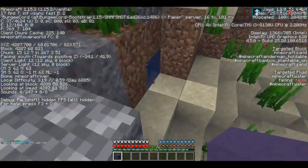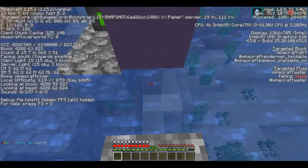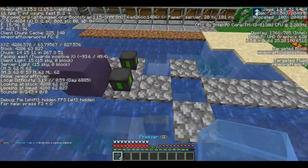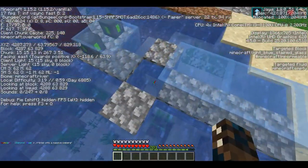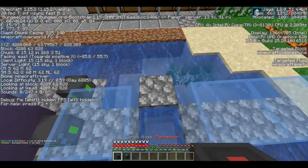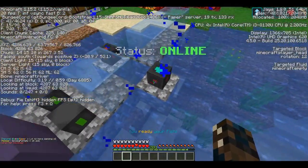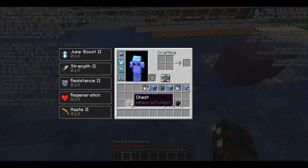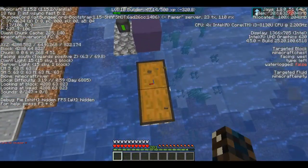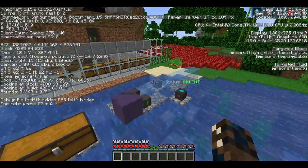First thing we're going to place is the fluid pump. We're going to place it right here over the water, that way it will get all of the things. Then we're going to go ahead and place all of our freezers along this line. I left this space empty for the cargo connector here and the cargo manager here. I also made this little spot right here for a chest. My style makes it so that you only need one chest for the entire system, but if you prefer to have multiple chests for storage, there are alternate methods.